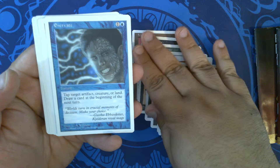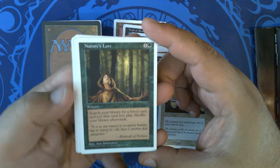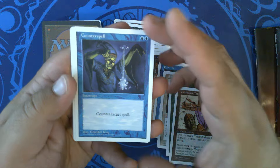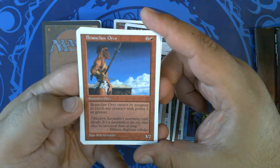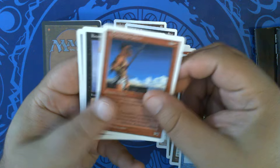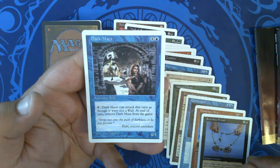Enervate with art by L.A. Williams. Shield Wall with art by Scott Kirshner. Nature's Lore with art by Alan Rabinowitz. Grapeshot Catapult — a classic, art by Dan Frazier. Counterspell with lovely Hannibal King art. Brass Claw Orcs with art by Rob Alexander, who is much better known for his landscapes. And we have Krovican Fetish with art by Heather Hudson. Dark Maze with art by David Seeley — very nice.